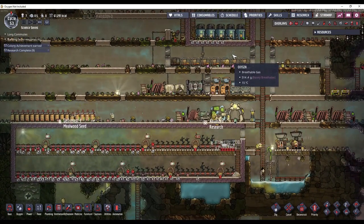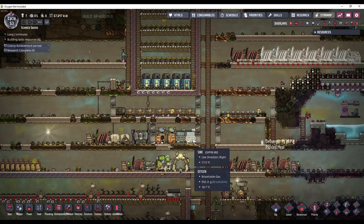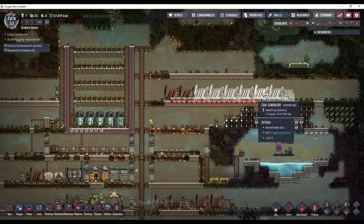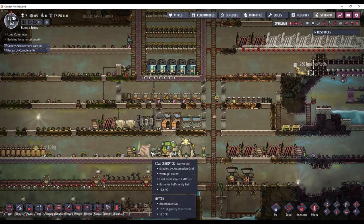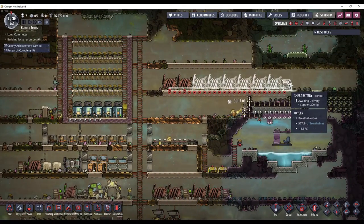What did we do in this episode? We cleaned this up, we got the bathrooms plumbed, and we got some oxygen generation going. And then we started centralizing power, which makes things really easy — instead of having a bunch of generators scattered around the map, you have it all in one location, controlled by one battery.